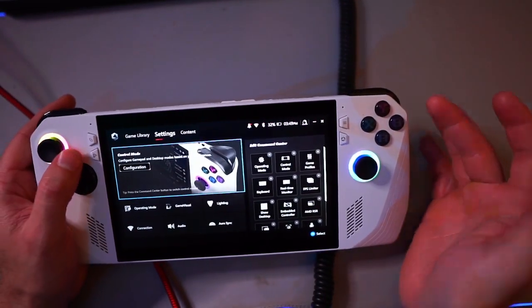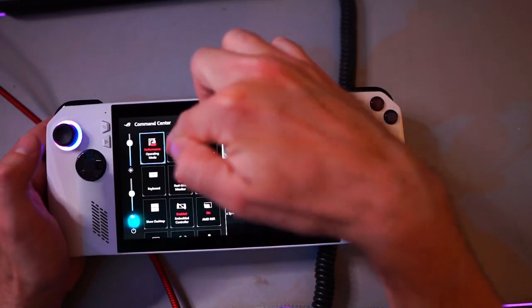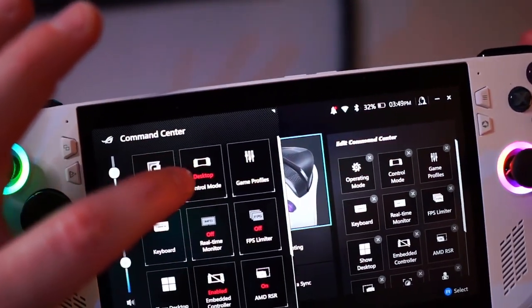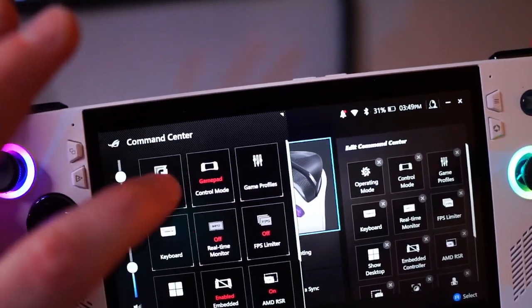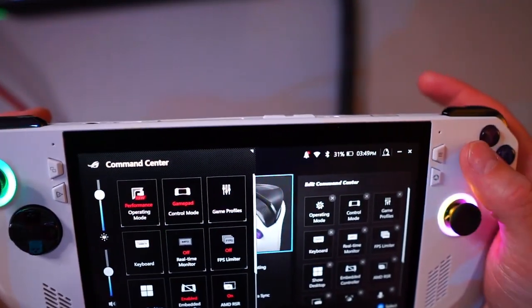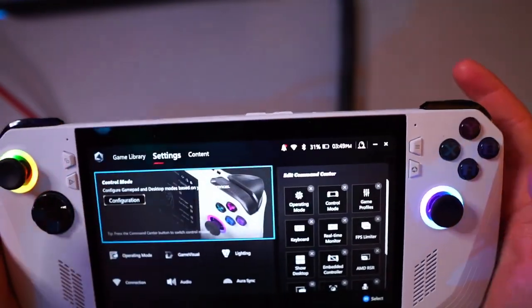The only thing I need to remind you of is: when you're in the game and you click this button to bring up the Command Center, make sure this is in Desktop mode. Because if it's in Gamepad mode it'll be running off A, B, X, Y instead of F, R, Spacebar, etc. So you want this to be in Desktop mode when you're playing the game.